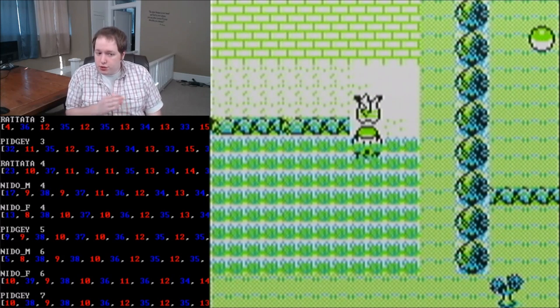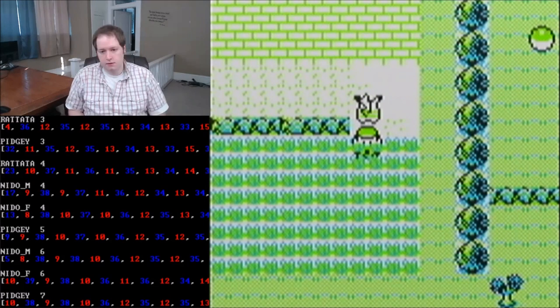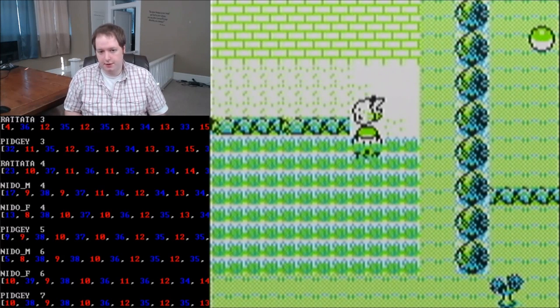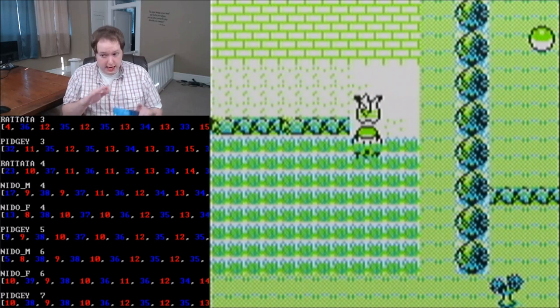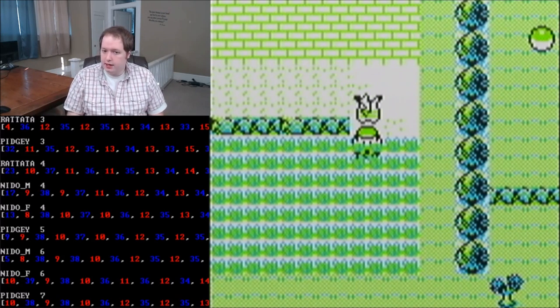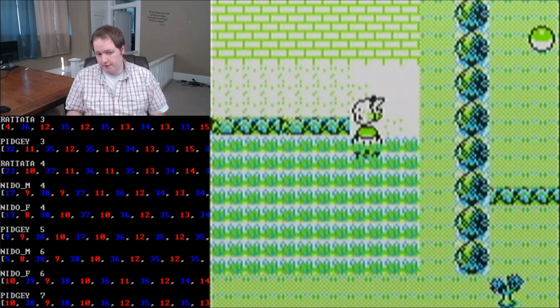Even if you do this perfectly, you're not going to get it every time — it's something that requires practice. A couple of extra facts to add in closing: the rough length of a full cycle of DSUM from start to finish, from level 3 Rattata to level 7 Pidgey, is just about 13 seconds. So if you start trying to use your timer instead of the step-based chart, that might be a helpful piece of information.